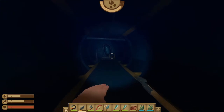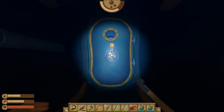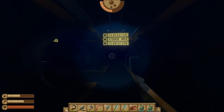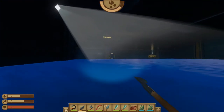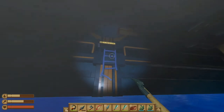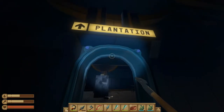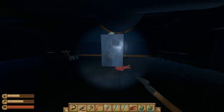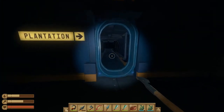We're heading back to the storage area through a different path to allow us to continue moving on. Once you're in the storage area, refill your oxygen and head towards the broken ladder up top. Jump up and that will allow you to head through the door that says plantation. From here, take a left and head down the corridor towards the plantation.